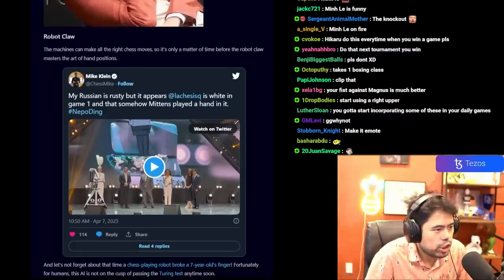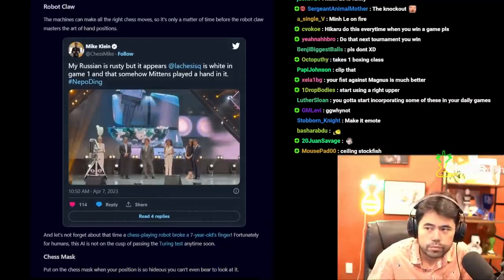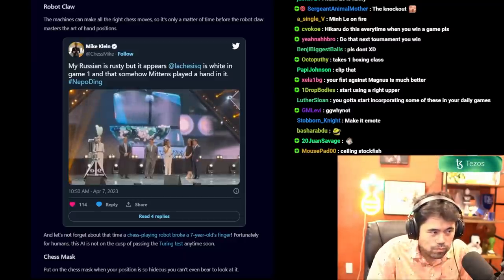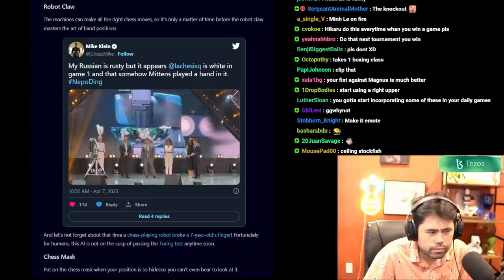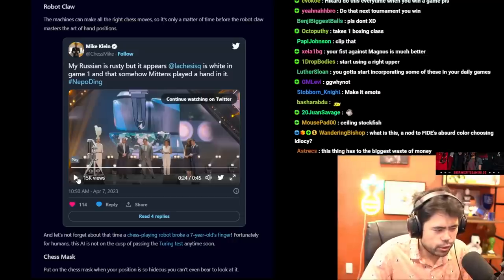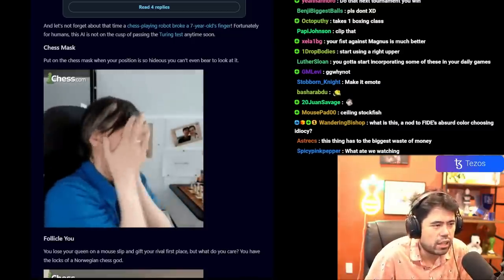The Robot Claw: the machines can make all the right chess moves, so it's only a matter of time before the robot claw masters the art of hand positions. And let's not forget the time a chess-playing robot broke a seven-year-old's finger. Fortunately for humans, this AI is not on the cusp of passing the Turing test anytime soon. I don't completely get this one but it's still funny.